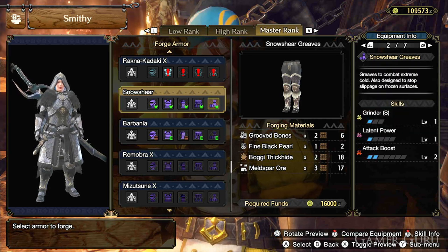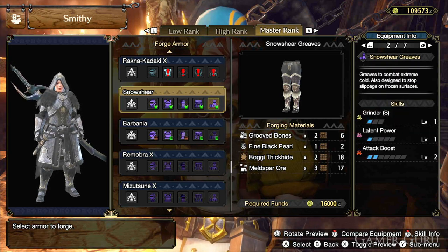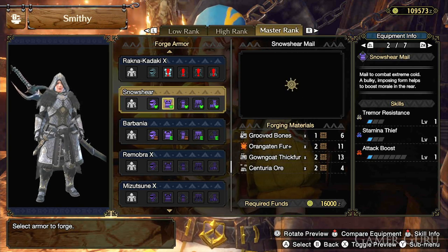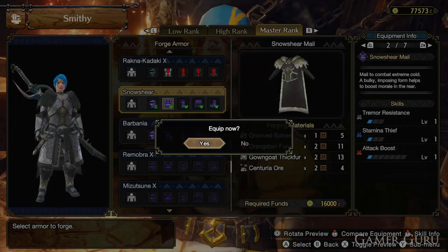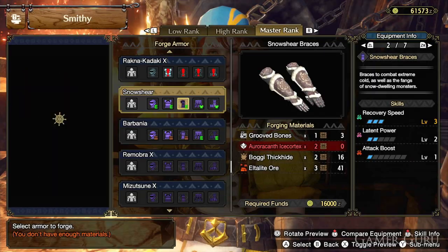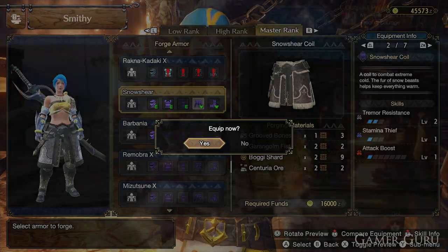Finally, the Snowshare legs have 112 defense, a level 2 decoration slot, and for skills: Grinder S level 1, Latent Power level 1, and Attack Boost level 2. As for the meld spar ore, that material can be mined in the Citadel on a master rank expedition.